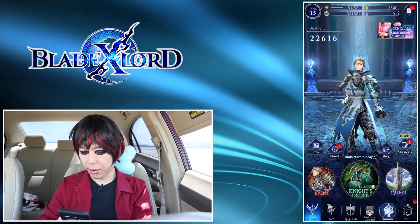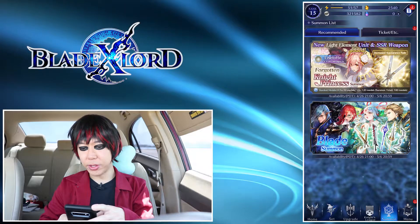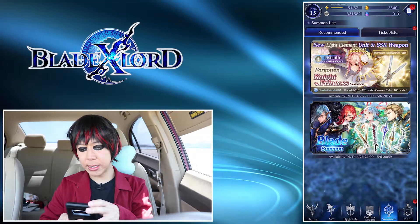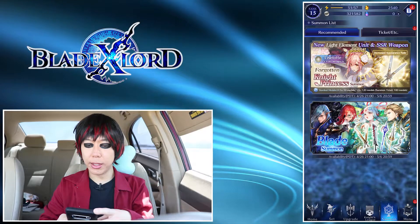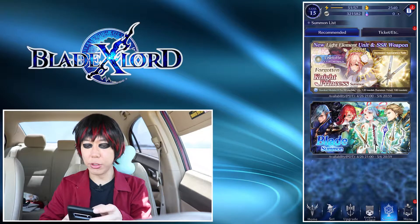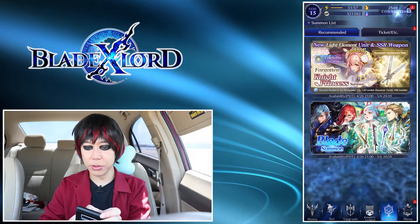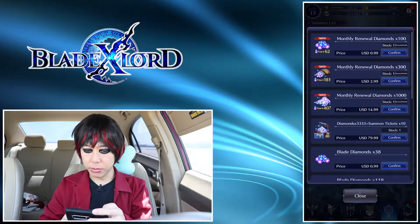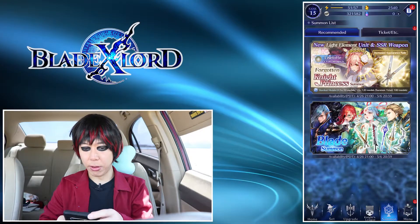Let's go to the banner — I'm pretty sure that's everybody's favorite part. When I first joined the game, there was a really special banner requiring blade stones or diamonds. In this game you have three different types of currencies: Zell, which is your gold coins at 321,000 right now; Lord Stones, which is the in-game currency you use to summon; and diamonds, which are the paid version.